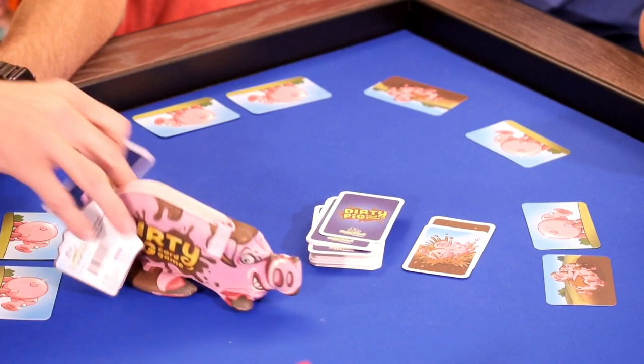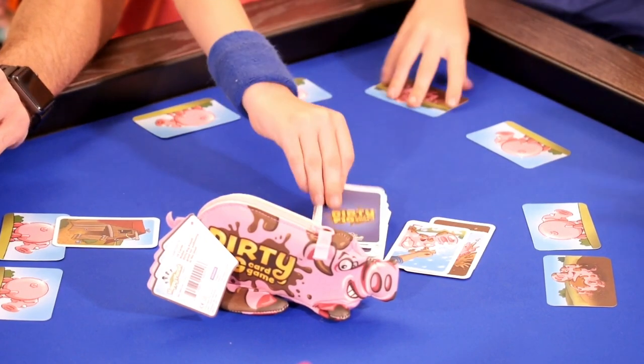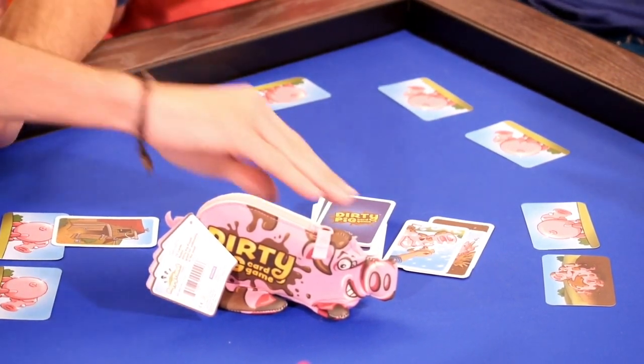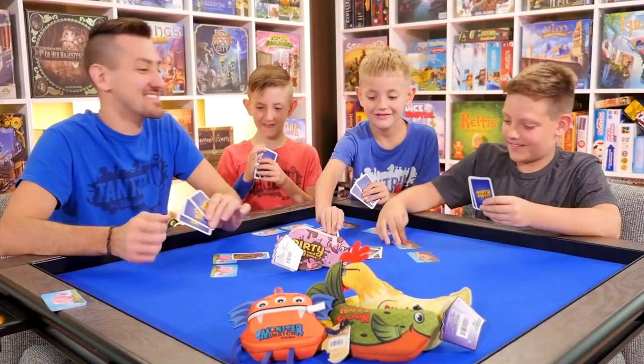I'm going to build a barn for my pig to keep him safe from the rain. I'm going to scrub your pig, Xander. Pig is clean. Xander, what's he going to do? Oh, you're going to have to draw one. I'll dirty a pig again — and I won! So fast. So that's how you play. It is very quick.